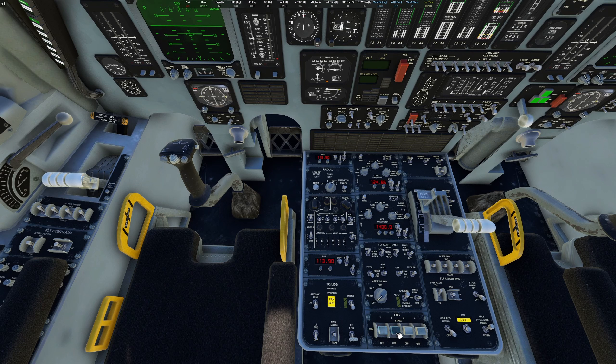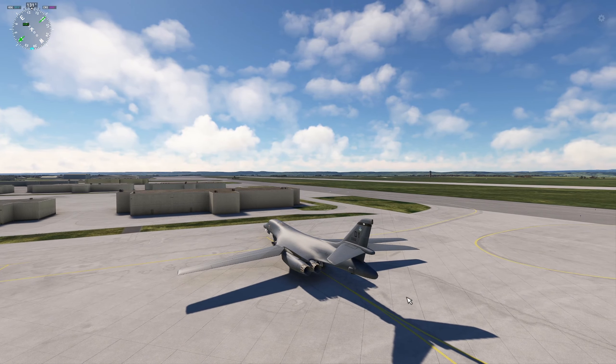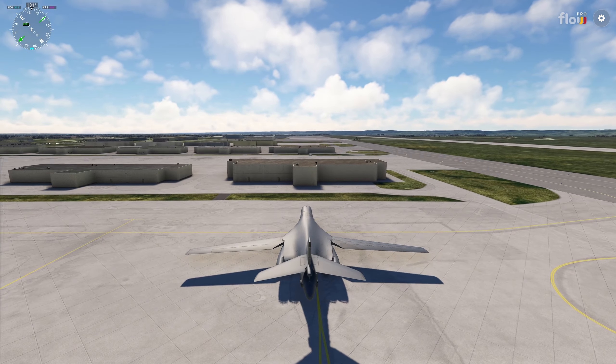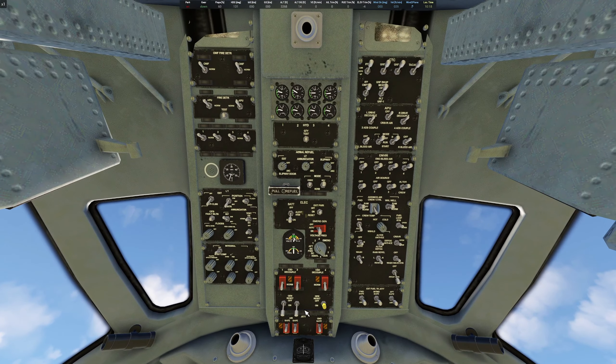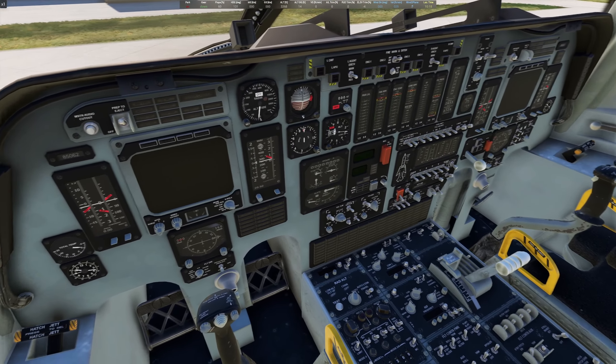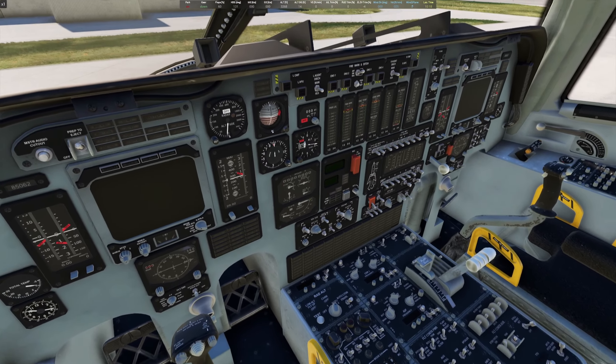All right, now that I'm parked, you pretty much just do everything in reverse order - landing lights off, and you right-click to turn the engines off. You can see that they have turned off. Then you can simply go through, turn all this stuff off, go back up to your overhead panel, turn your generators off, P-dot heat, your lights, and then your battery. And that is how you fly the B-1B Lancer.